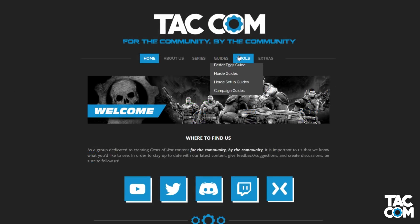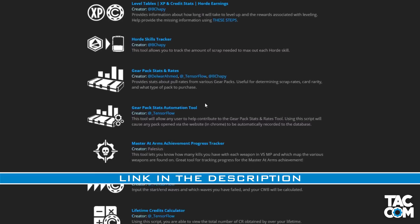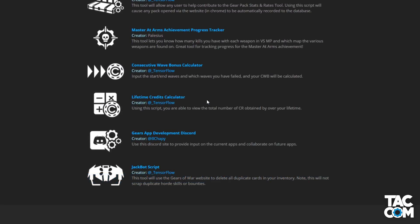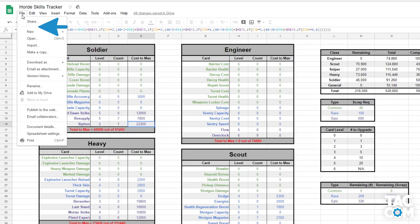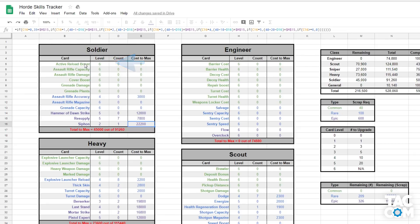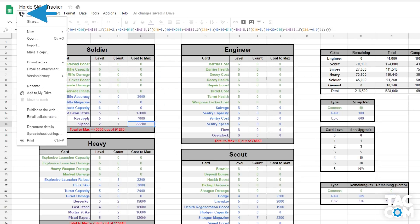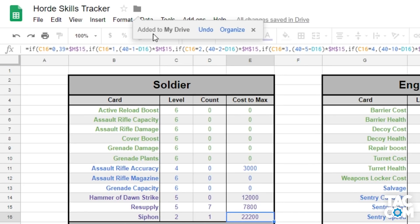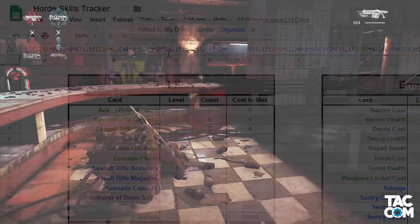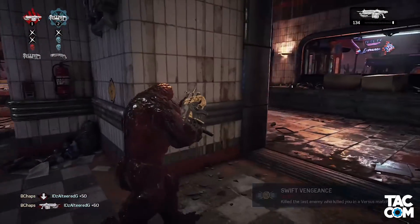The last thing to discuss before getting into tips for the achievement is how you can access and use this tool. The link is going to be in the description and on our website, but it can be sort of annoying using these tools on Google Docs when multiple people are trying to use it at once. What I suggest is going to File, Download As, and selecting Microsoft Excel — assuming you have Microsoft Excel on your computer. It'll then be fully editable and you don't need to worry about others messing with it. The other option is to go to File and Add to My Drive. The file will be saved to your Google Drive, and you can share it or block it off so no one else can use it.